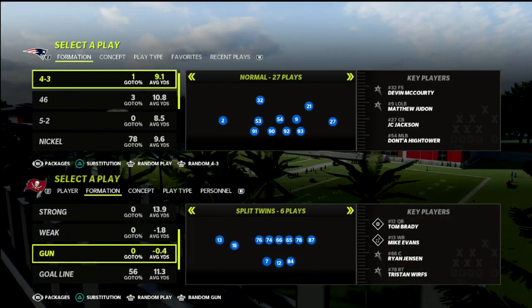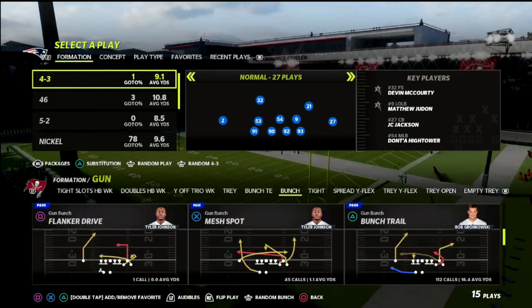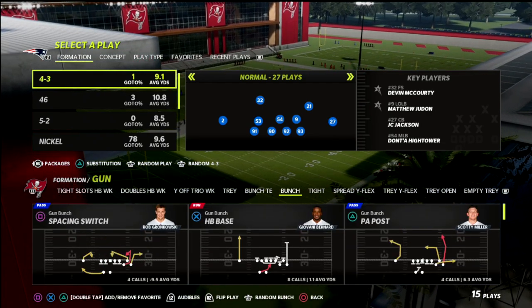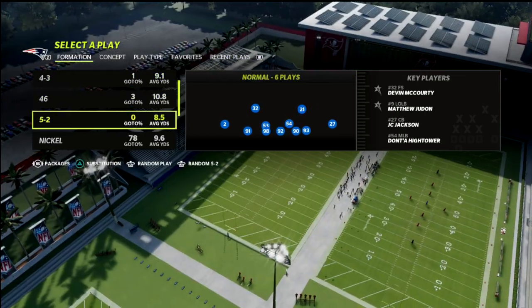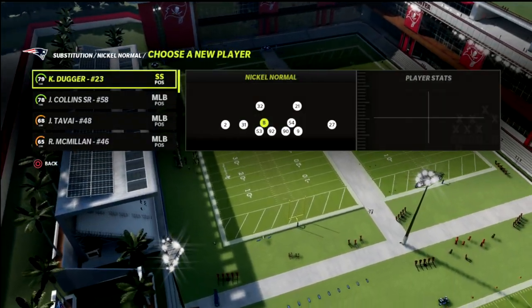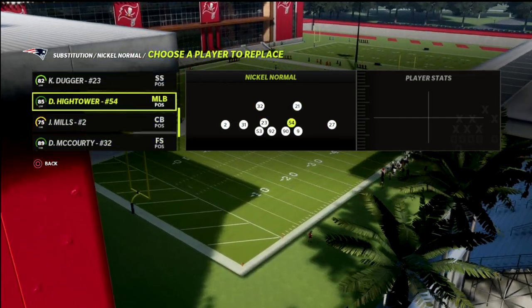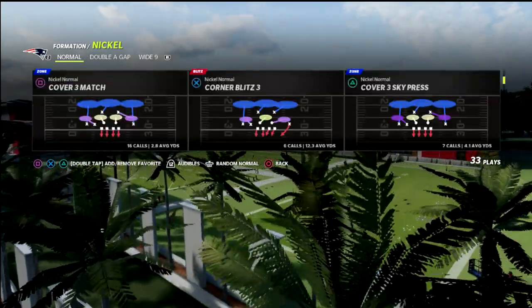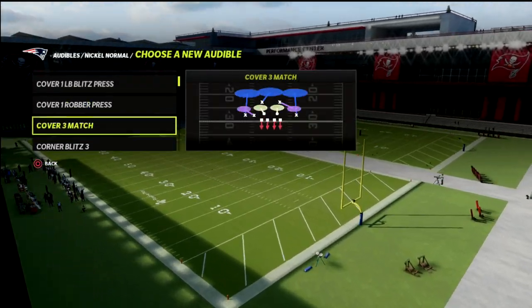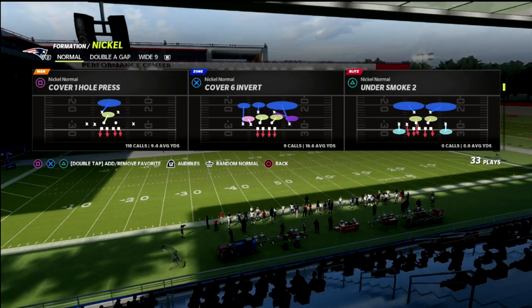Let's take a look — we can kind of pick any offense, but to illustrate this I'm going to use gun bunch and walk you through what makes this so good. The defense we're going to look at is the nickel normal. We want to put our best corners in the game — so like Jonathan Jones — and put some safeties at the linebacker position.